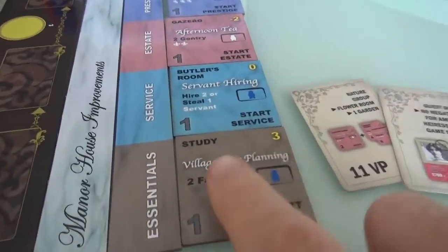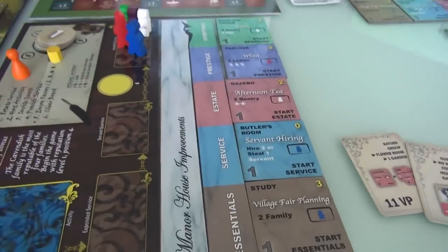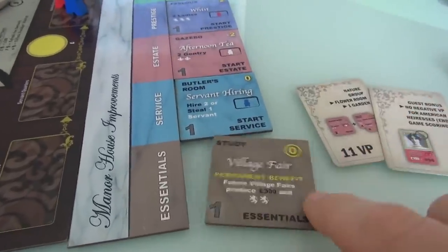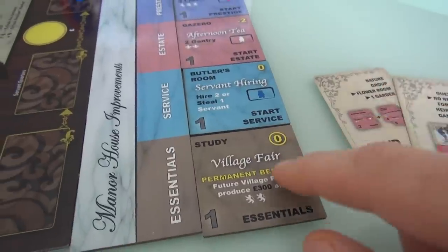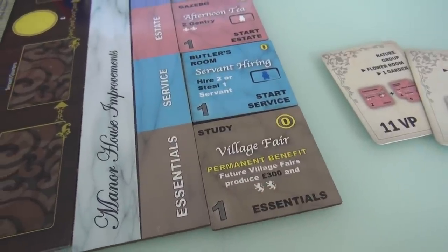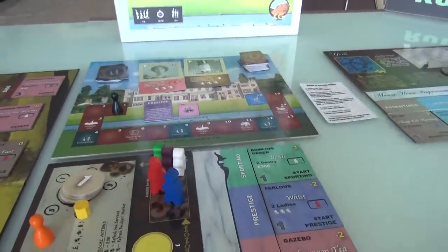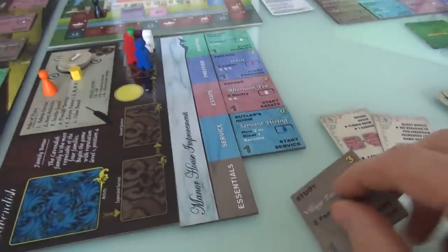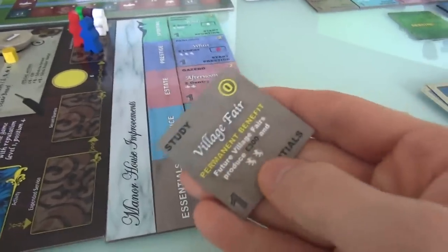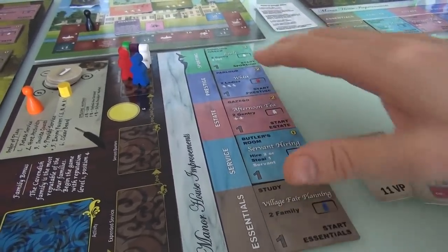The study is interesting — if I never engage in village fair planning, at the end of the game I'll score three points because we focus more on our own family activities. But if I do this and flip it, I won't get those three points, though I'll get a permanent benefit: during every village fair, I'll make 300 pounds and two prestige. There are two village fairs in the standard game, and three in the extended version, making this even more valuable. So if right off the bat I do village fair planning, I'll lose three victory points but gain 600 pounds and four prestige over the course of the game.